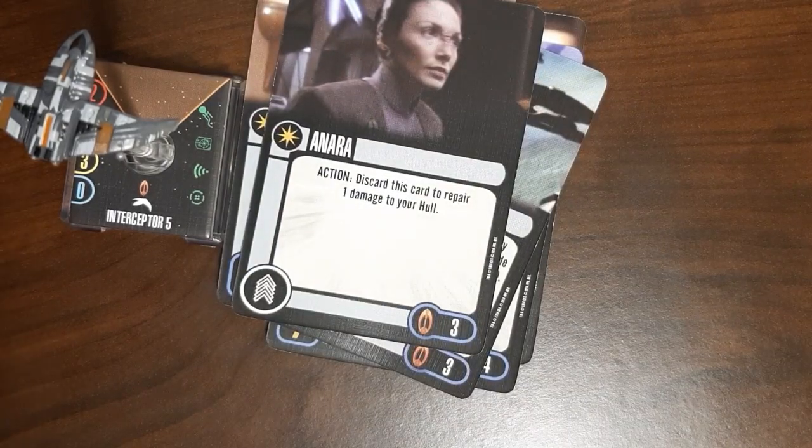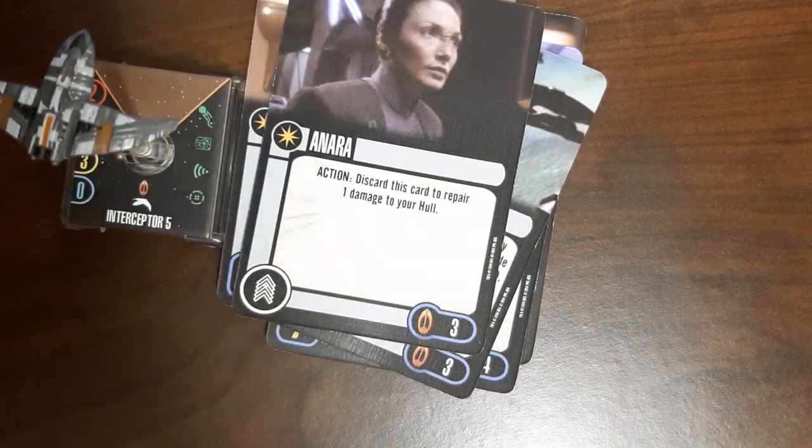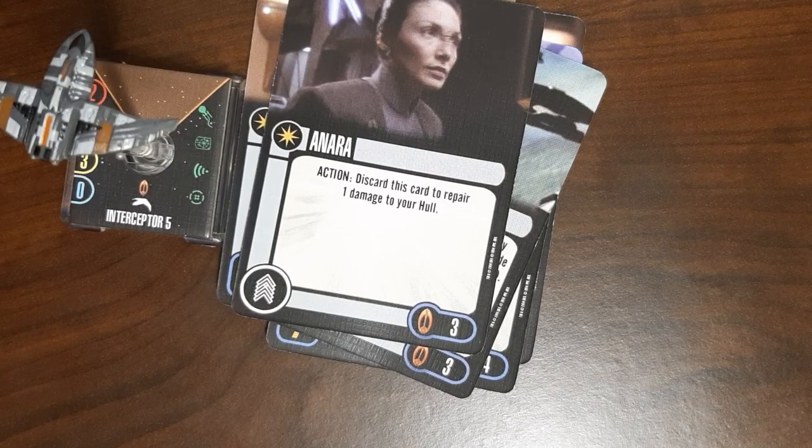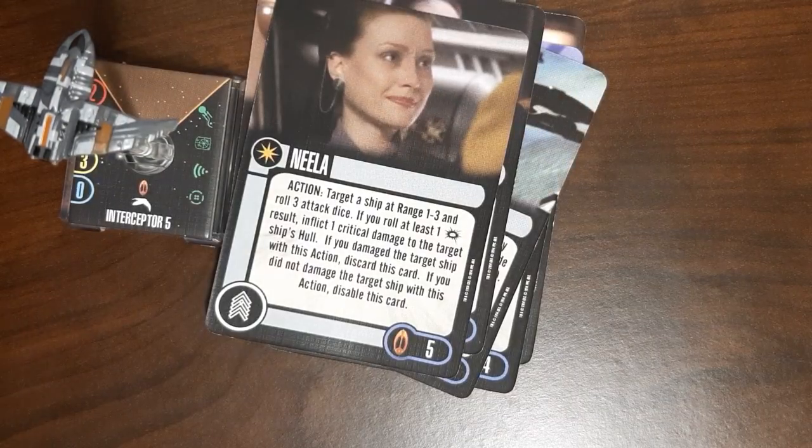Anara is the first crew card — three points. As an action, you can discard Anara to repair one damage to your hull. She's another great example of a card that has lost its effectiveness due to more recent cards. Montgomery Scott from the Animated Series faction pack costs four points, and his action is a disable action — he can repair either a shield or a hull. So for one additional point, I'd much rather take Scotty if I want a repair ability than a one-time discard for three points that wastes my action.